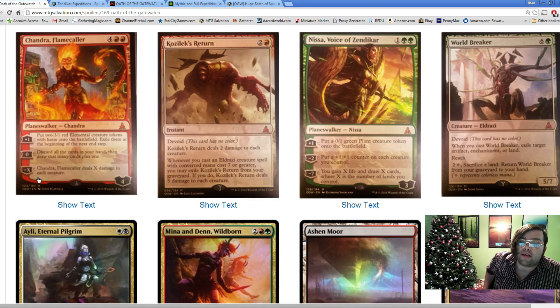Then Nissa starts to shine. Imagine in Standard: turn 3 Nissa, make a guy; turn 4 Gideon, make a guy from each; then turn 5 you can use her minus 2 to give all your guys plus 1/plus 1 counters, keep Nissa at 2 loyalty, and you have a Gideon token with a 1/1 counter and an emblem as well. Turn 5 you have two 2/3s and a 4/4 - that's a pretty powerful sequence. I think she's definitely the breakout card, cheap and potentially powerful.